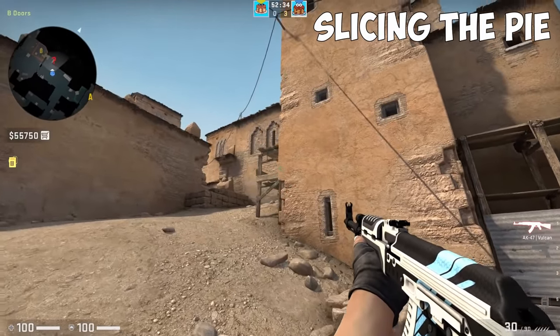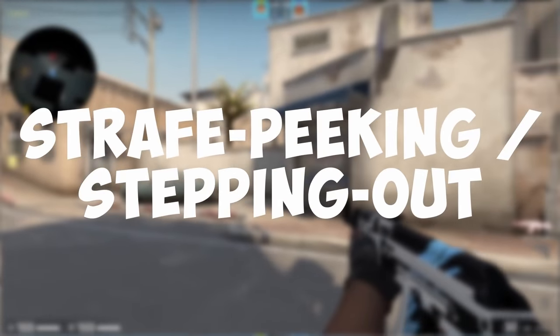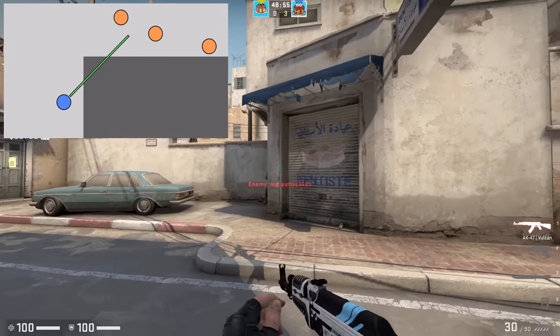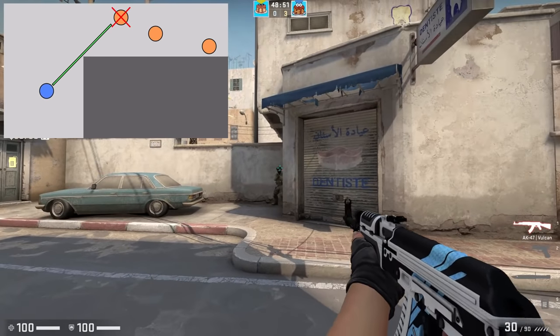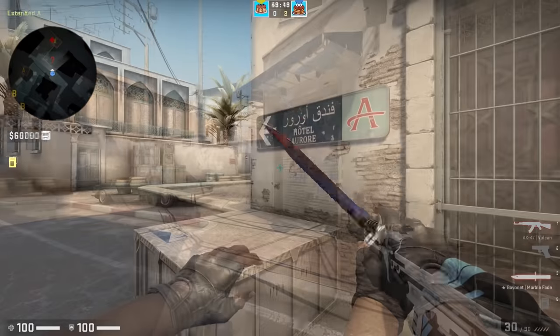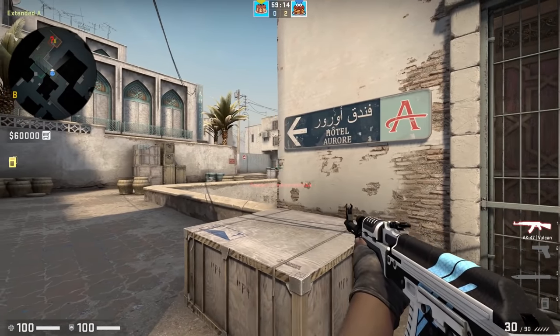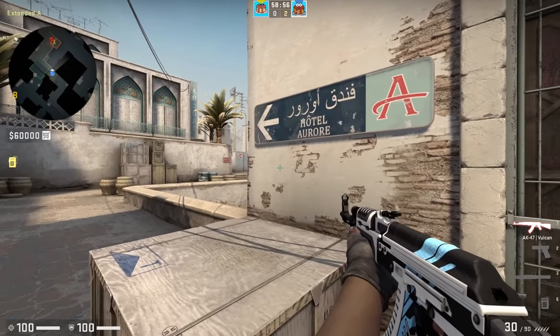This slicing the pie technique can sometimes be used in conjunction with another technique, sometimes called strafe peeking or stepping out. When you either know or suspect that a target is in a particular spot, you can use your movement and crosshair placement together to quickly peek that angle and eliminate the target if you spot one. The idea is to have your crosshair pre-aimed at the spot you suspect the target might be hiding, so that your crosshair is perfectly positioned on the target just as you finish your strafing movement and all you have to do is shoot.